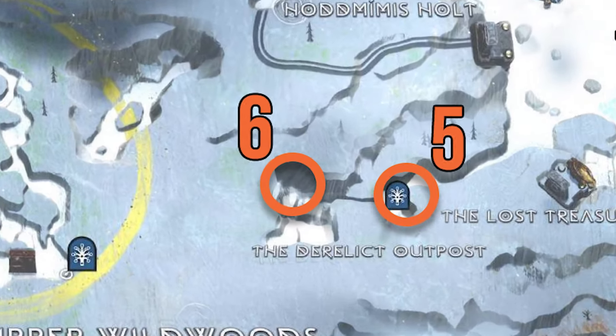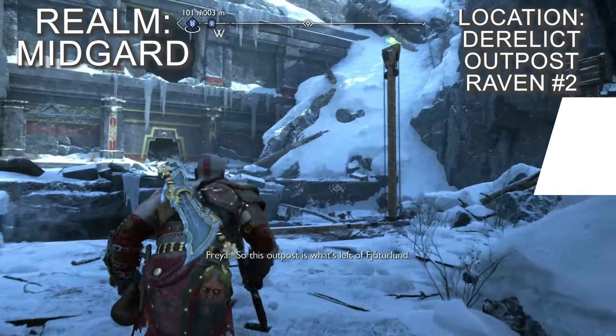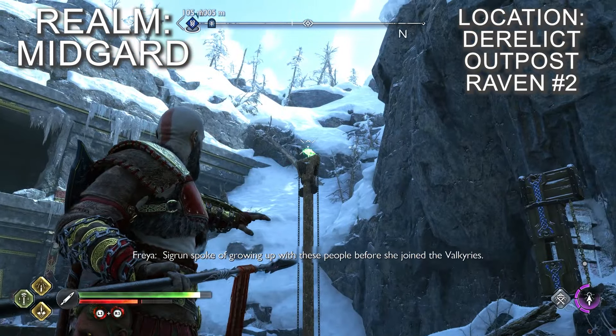The second raven in the Derelict Outpost and the final one in Midgard is inside the Derelict Outpost itself. Once you enter the big first area, it's on your right, balanced on a wooden post that supports one of the moving cranes.